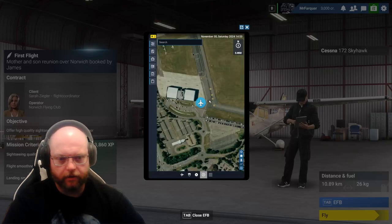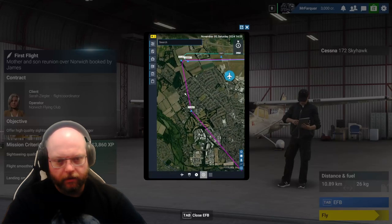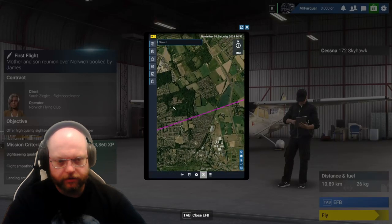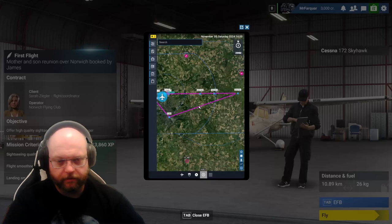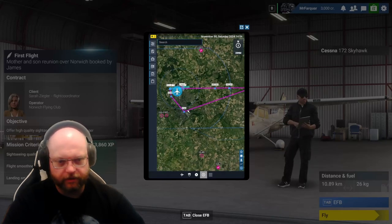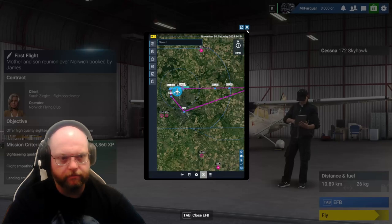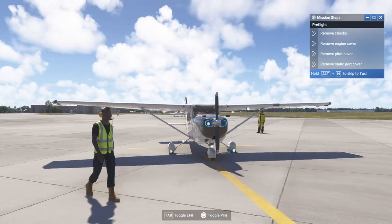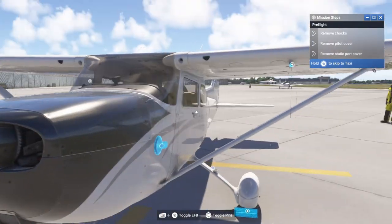We can look at our electronic flight book. On the EFB - the electronic flight bag - we'll take off, head in over to Norwich, and straight back out. Our client is Sarah, she's the operator of the flying club. Mission criteria: sightseeing quality, flight smoothness and landing smoothness - probably things I'm not good at. It's a company plane, it's not ours, so we don't have to worry about the other stuff.